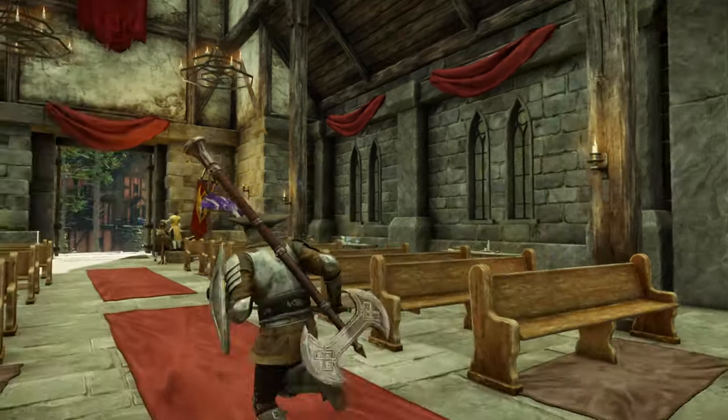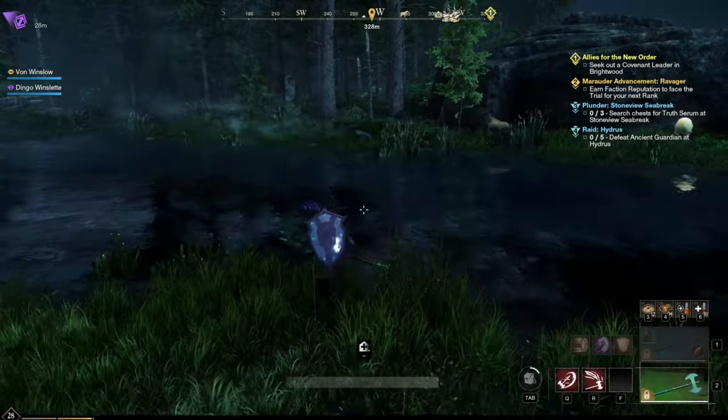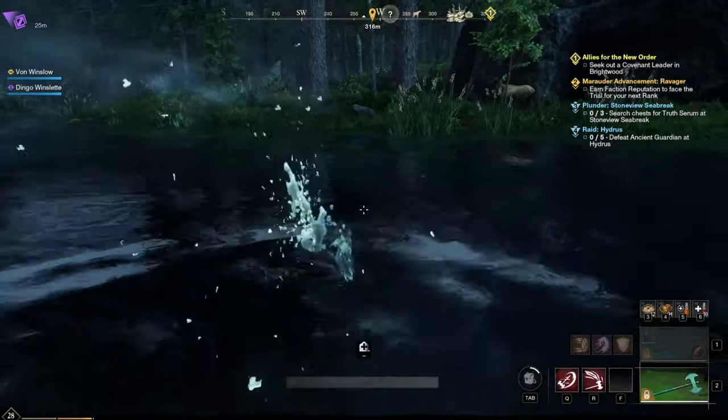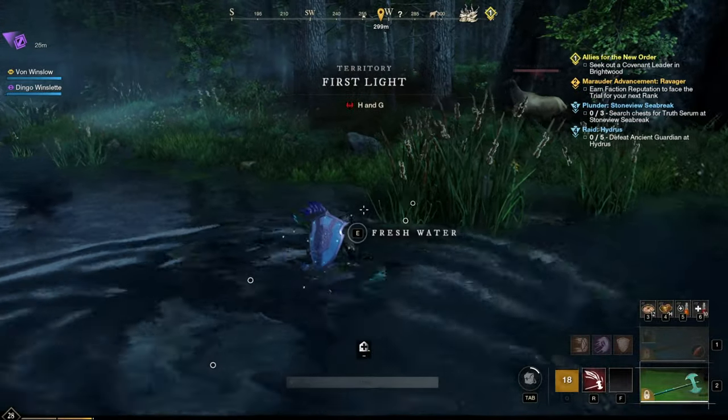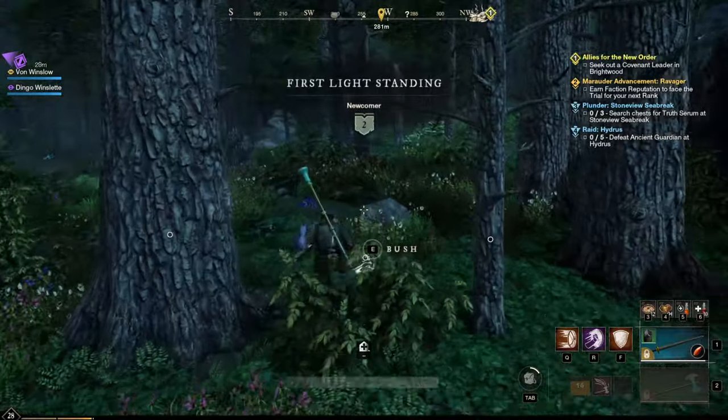If you're looking for a specific section, feel free to check out the chapter selections below. In New World, there are no set classes. Your equipment, stat distribution, and weapons determine what your party role will be. For this guide, I am going to show you a pretty standard tank setup with sword and shield.